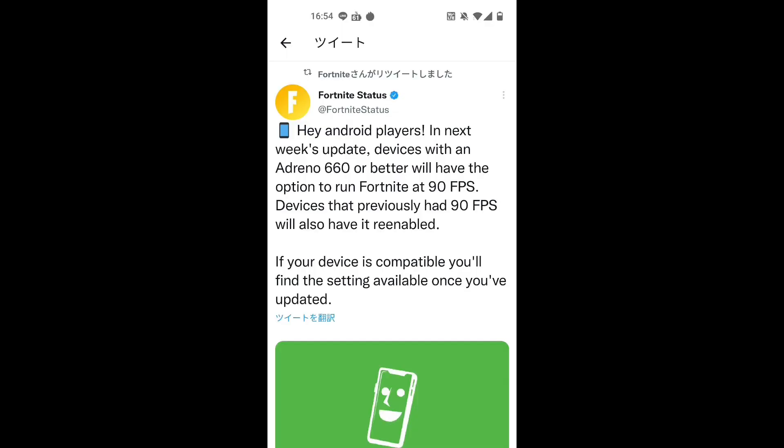As you know, according to the official announcement, the devices which support 90fps are expanded. Take a look at this page. The message on Twitter says Adreno 660 or better will have the option to run Fortnite at 90fps. This means any devices with Snapdragon 888 and better can run at 90fps or 120fps.